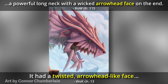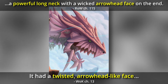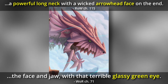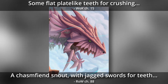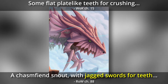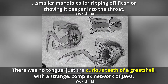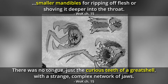Chasm fiends have twisted, arrowhead-like faces situated at the end of long, powerful necks. They have large, glassy green eyes, ear holes further back, and nostrils at the end of their brutish maw. Below these features are their fearsome jaws filled with a variety of teeth — some jagged and sword-like for ripping, others flat and plate-like for crushing. Inside their main set of jaws is a smaller, circular mouth rimmed with more teeth and small mandibles for shoving food deeper into their throats.